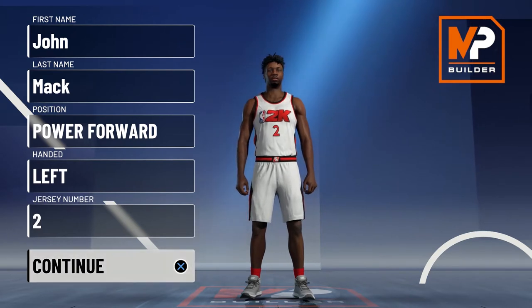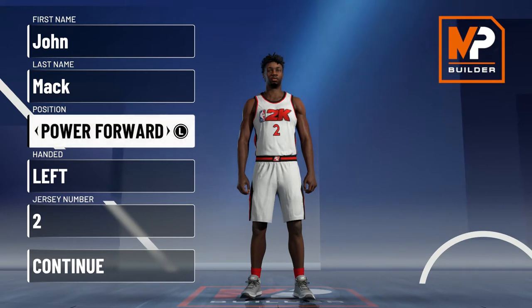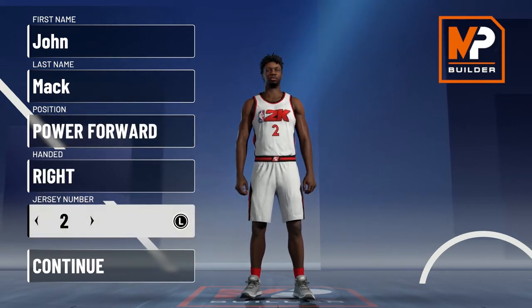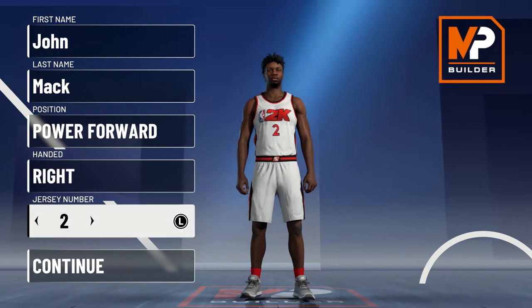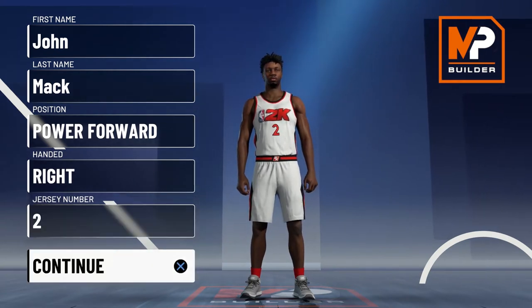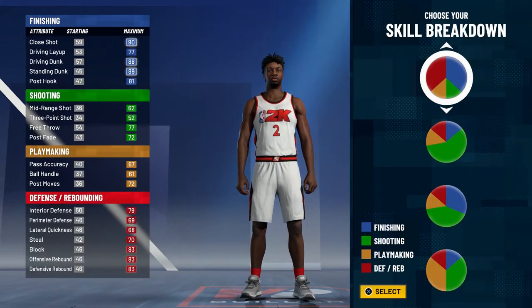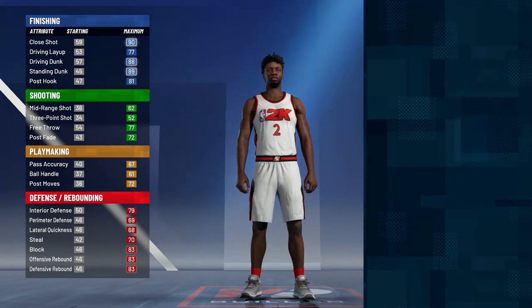Without further ado, let's get into the build. Position is going to be power forward. Hand and jersey don't matter — we chose number two because that was his number in Philly, where he spent the majority of his career. For the pie chart, you're going to choose the blue and red pie chart, which gives you that crazy dunk rating and allows you to be a monster rebounder.